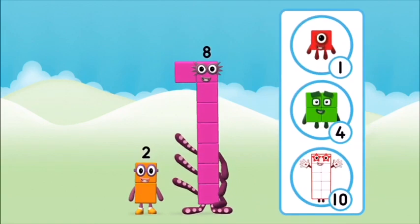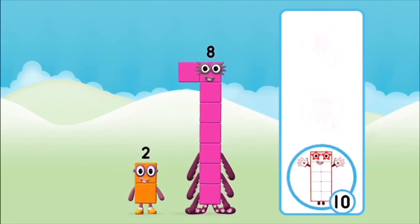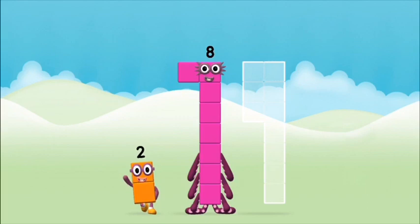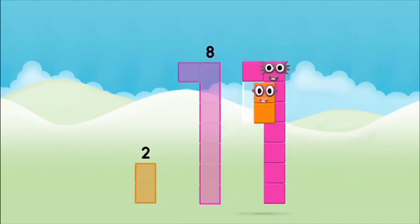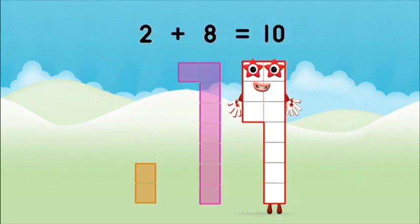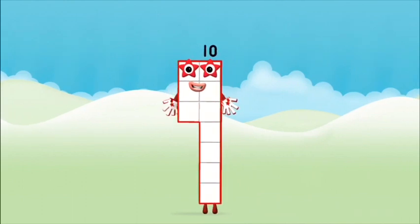What number block can you make by adding these two together? Great! Add the number blocks together. Two plus eight equals ten! Amazing! You made number block ten!